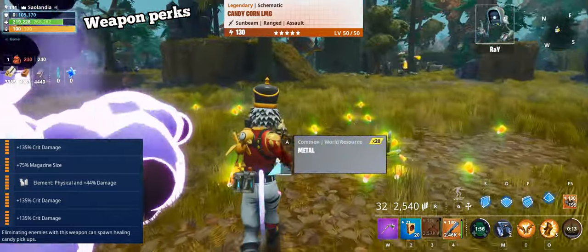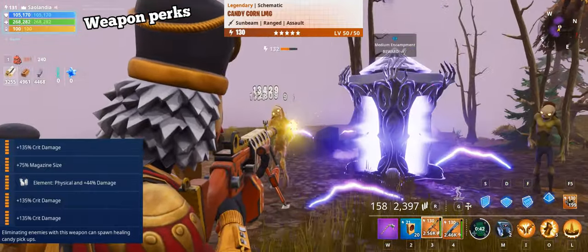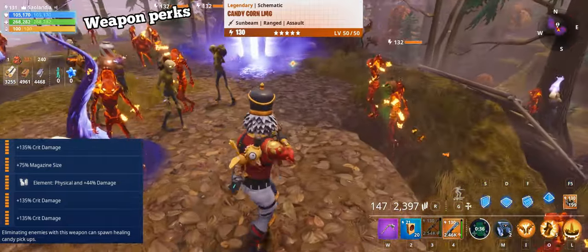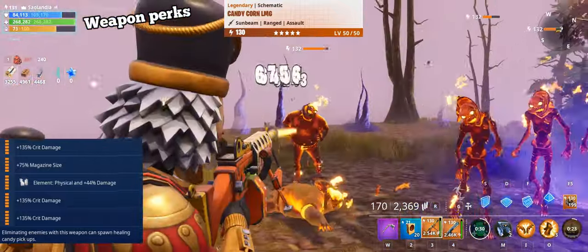The 6th perk is unique, and only Candy Corn LMG has this perk. Eliminating enemies with this weapon can spawn healing candy pickups. I like this perk because I can focus on damage in the hero loadout and don't have to use a survivalist support perk. If you can kill husks fast, you can heal quickly as well.